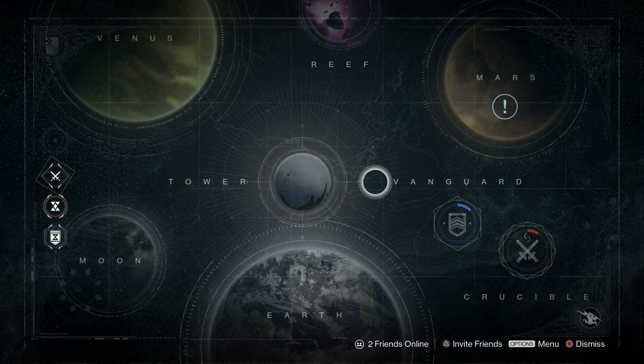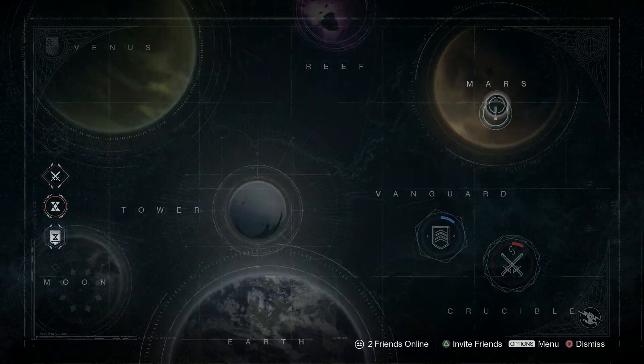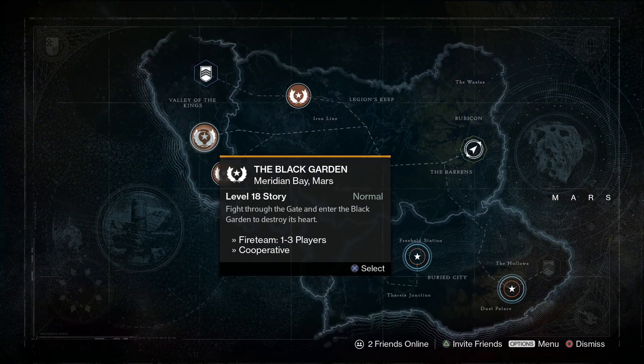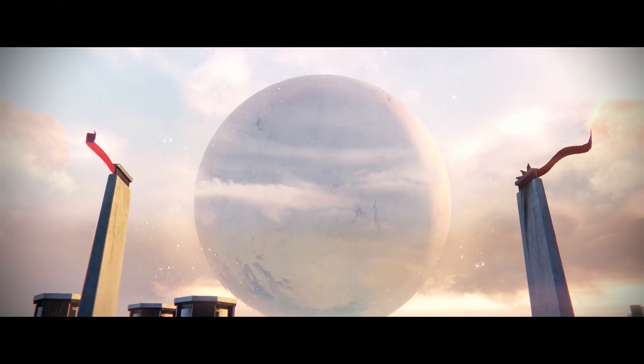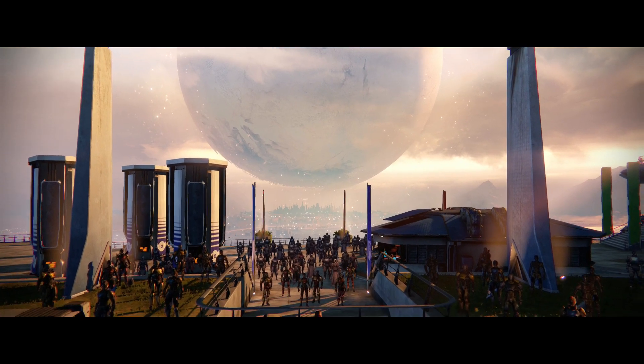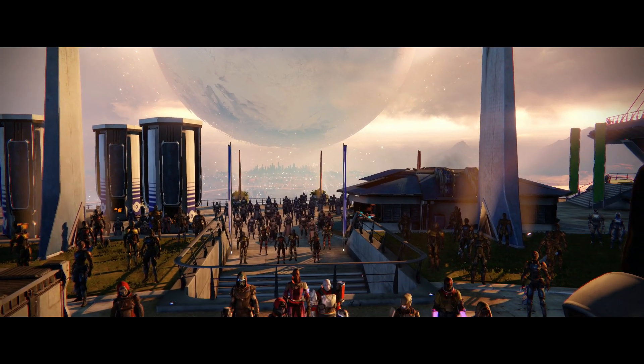What you want to do is head back to orbit, go over to Mars, and do the mission here at the Black Garden. You want to go ahead and fight the Queen — the Queen goddess — right here in that garden.